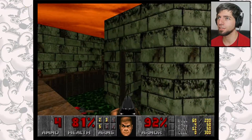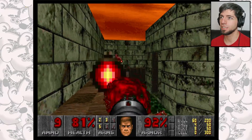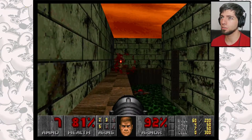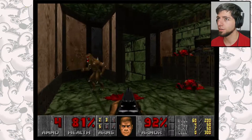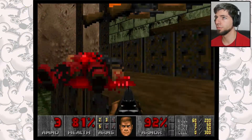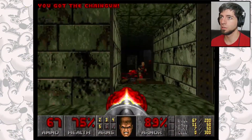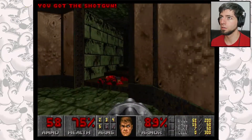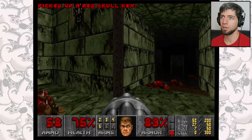And that is the roar of one of them. Let's give him a good pelt with the rocket launcher. Yeah, that's why this is going to come in very handy. We got the red key — yeah, we did, we got the red key.